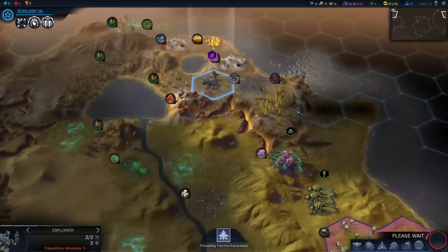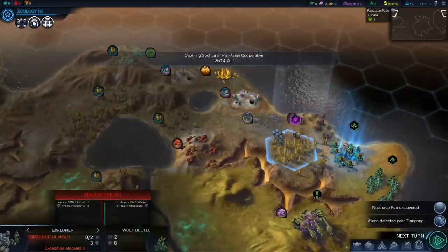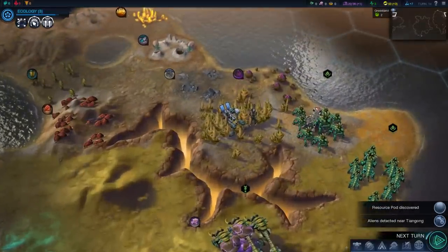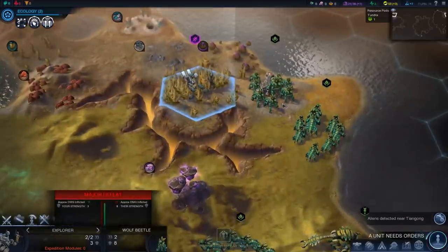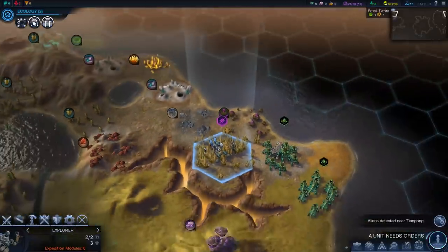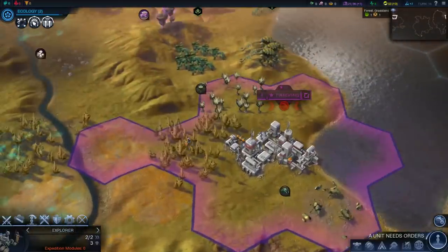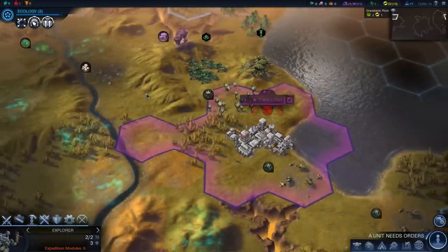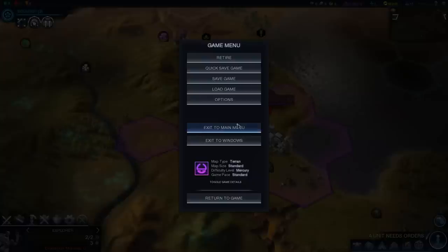The video has been somewhere around 20 to 30 minutes, so I think we'll finish off this turn and end part one here. We found a resource pod, so we might as well claim it. These aliens don't seem to want to move, so I'll just get the explorer team to stay put. I hope you guys enjoyed episode one of our new Let's Play series, and I hope you'll stick around for episode two shortly. Bye for now!